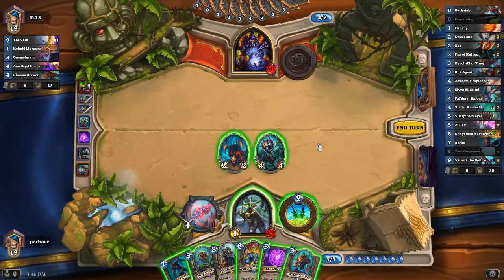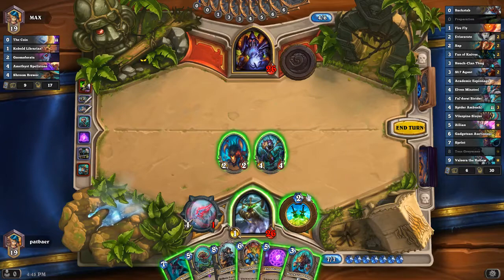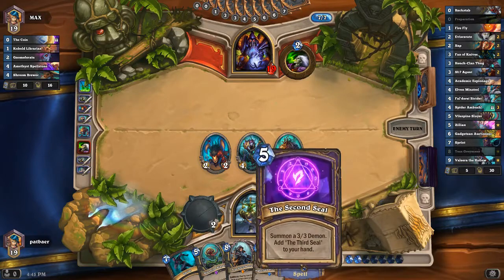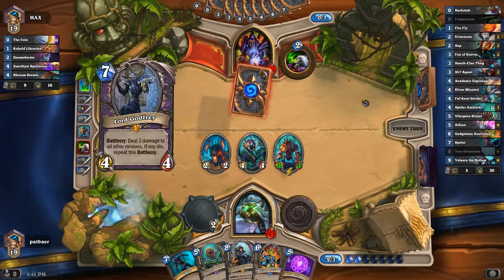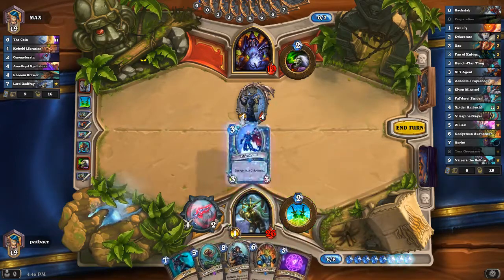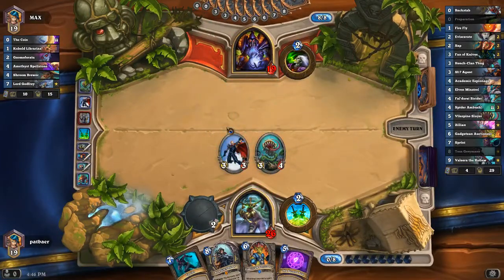I don't want to wait until turn 9 to play that together. Can't really play these two together. I don't have a lot of good options here — unfortunately this is our best play. Gives us another 4/4. We could have played this, got a 3/3 on the board, and then just attacked face. But I think the development is better. We can always do this on turn 9 if we get another Prep.